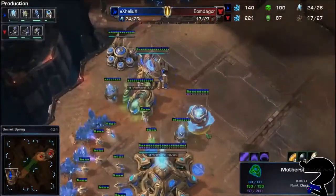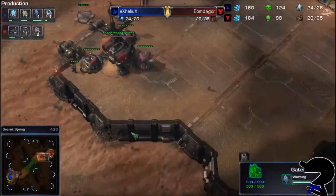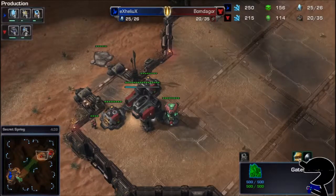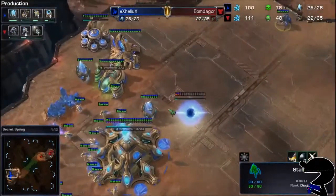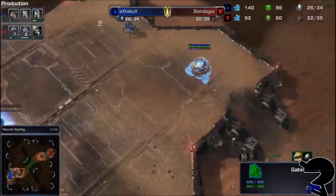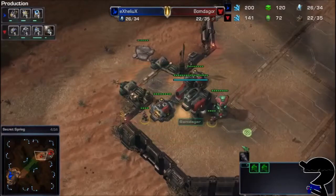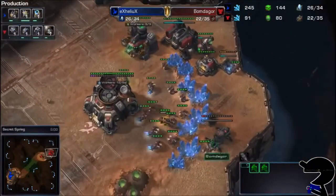There's the Mothership Core on his way out. No further tech right now for Helix other than Warp Gate technology — got a pretty early stalker. Not really a pre-stalker rush, because Twilight Council is out and there's no further unit. So really just a stalker and a Mothership Core to handle some early defense, just like Bomb de Gore's got here with a little bit of early defense with the Marines.